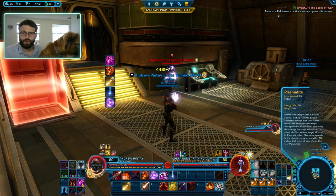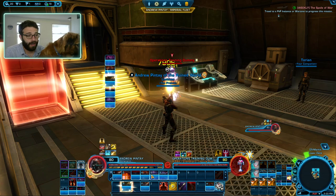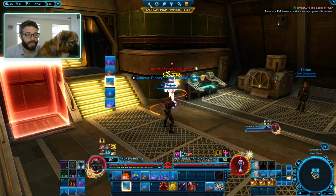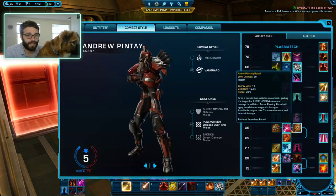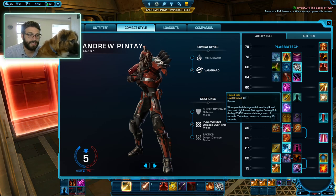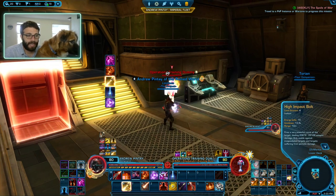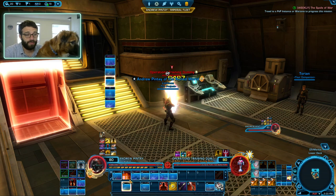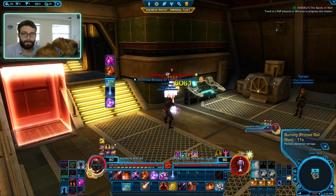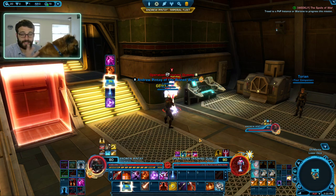Those are our two normal dots: Incendiary Round and Plasma Ties. You're going to notice that our High Impact Bolt is now glowing because we took the Heated Bolt utility. What Heated Bolt means is that every time you use an Incendiary Round, the next time you use your High Impact Bolt, it will apply a little dot. So you can see here — we hit the High Impact Bolt button and it's now doing burning from the Prime Railshot, which is pretty nice.